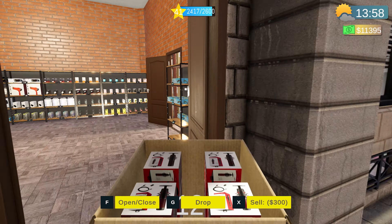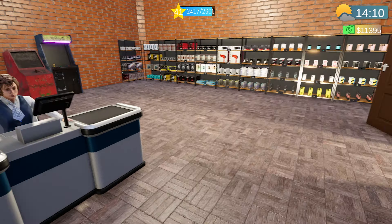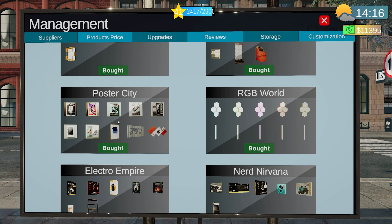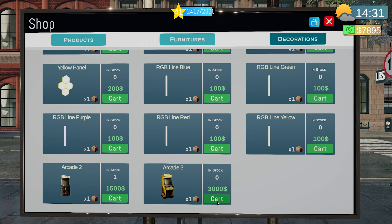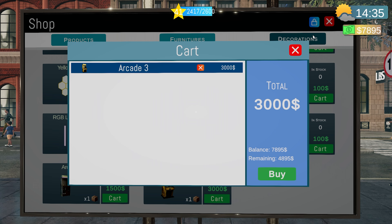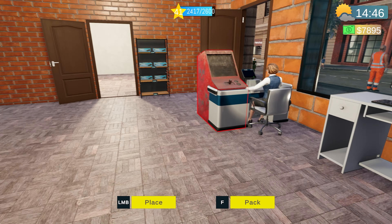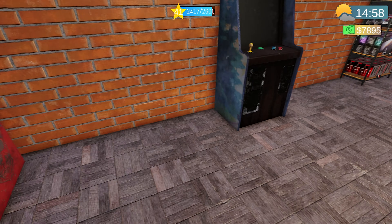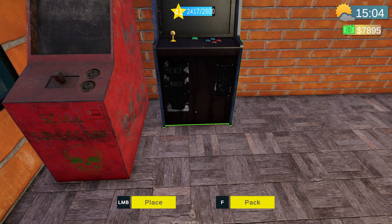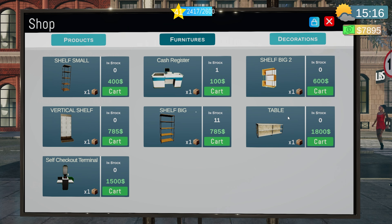We're still only got one worker. Every time I load in we've only got one worker, and I need to sack them and rehire them, and it costs me money every time — that's absolutely painful. Let's go and get our next supplier, the Nexum Source. Let's grab the new arcade machine. Actually, let's move this guy over here so they're side by side.